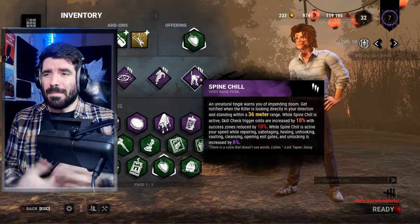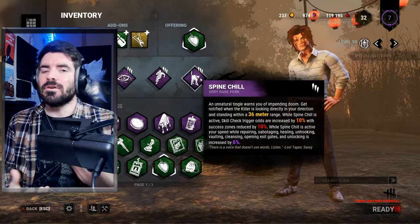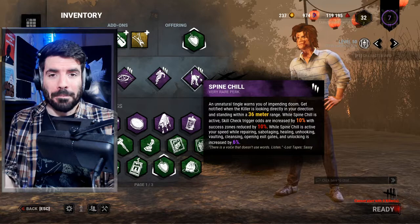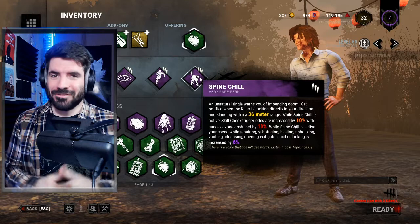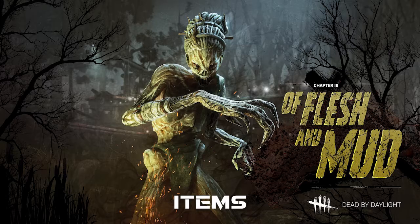There are more perk options — things like Distortion might be good because of the prevalence of Monitoring & Abuse and the Hag's terror radius-changing perks. She also runs Nurse's Calling fairly often, so Distortion can technically counter that perk as well. Whether you think Distortion is a worthy perk is up to you, but it is technically a counter. Have a look at your perk list to see what might work against the Hag's weaknesses and strengths.